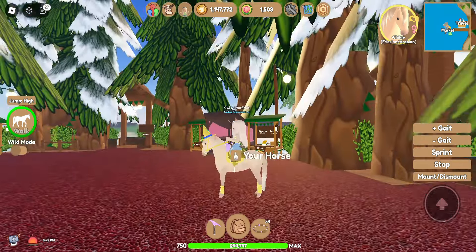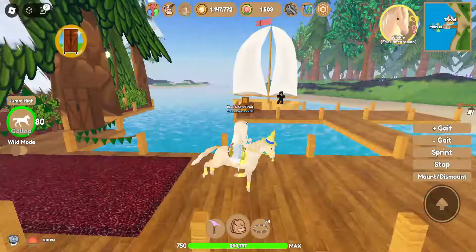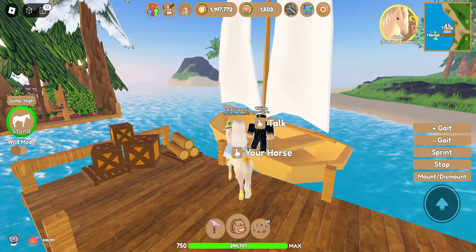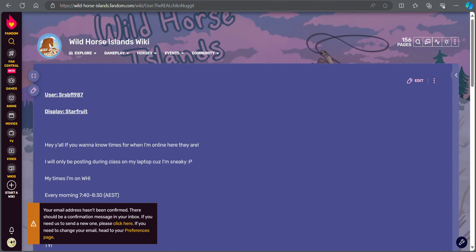That's actually perfect for my horse Chicken here. Oh my gosh, I got a scarecrow hat for only 15,000 tokens — that's so cute! This is my horse Chicken. It's the same as my profile on the Wild Horse Islands wiki. I recommend that you guys do join the Wild Horse Islands wiki fandom.